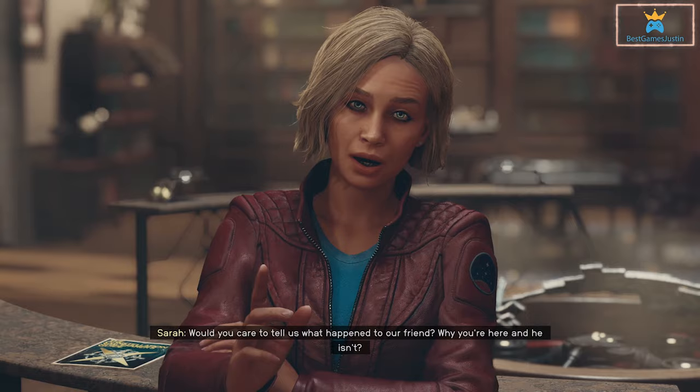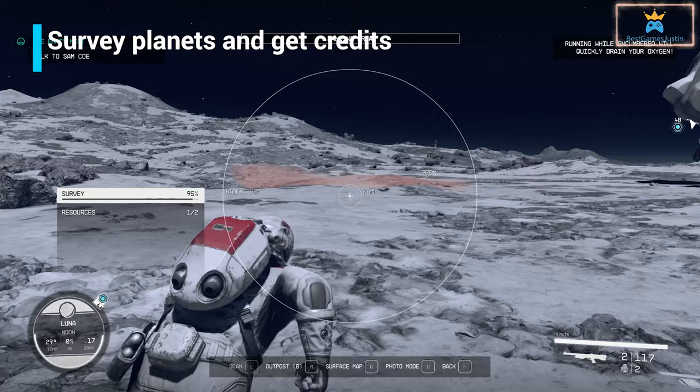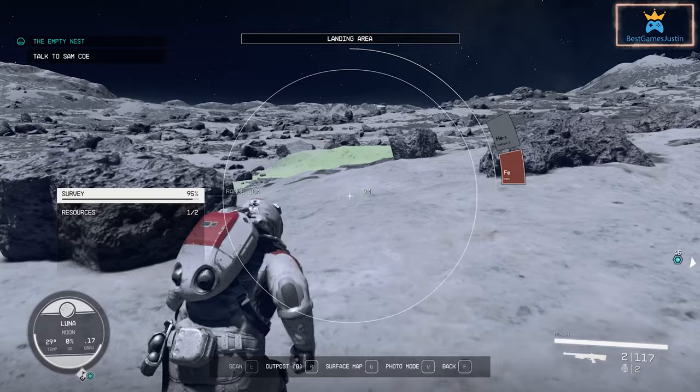Another thing is to scan creatures and minerals. If you complete all the data on a planet you can sell it afterwards for credits. The scanner also unlocks things like building outposts and using social skills.